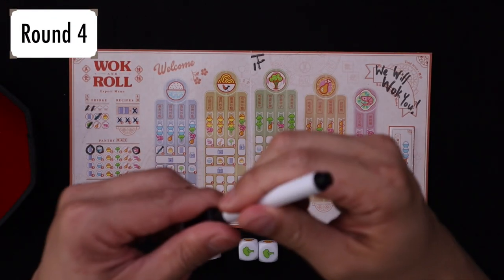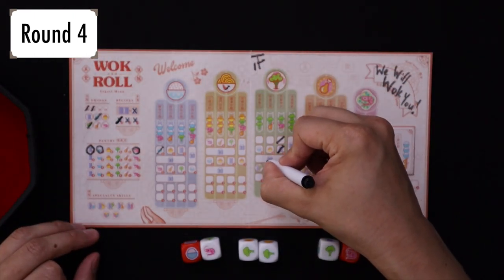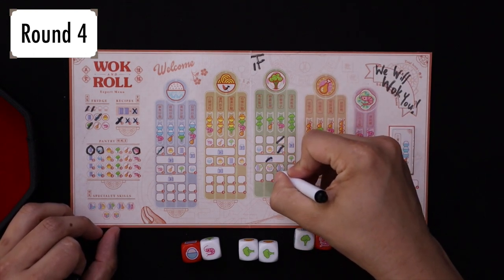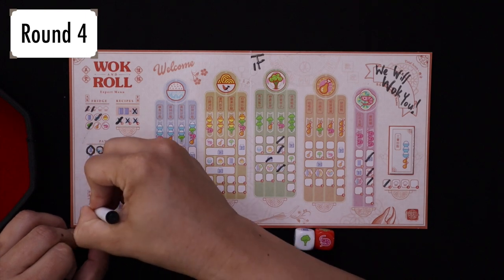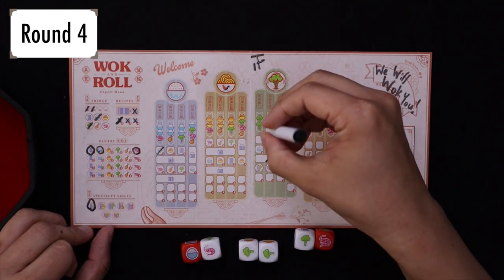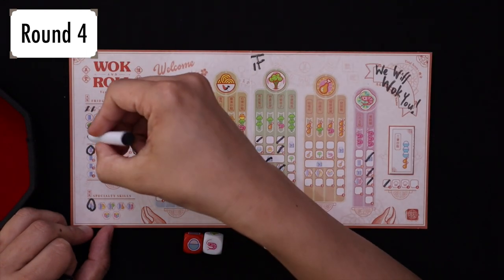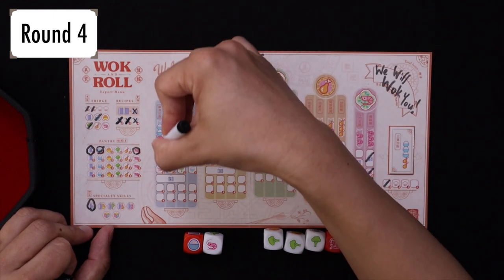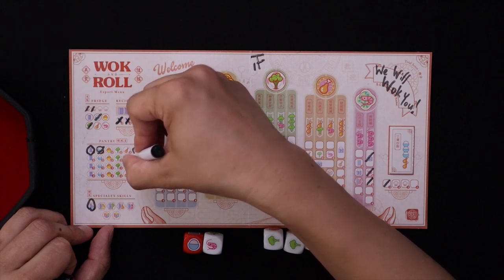Oh, look at that! I'm gonna go ahead and lose two points here by knocking out this, but that makes me unlock this. I have shrimp and broccoli — shrimp and broccoli — that goes here. Now all my books can be rice. I have double broccoli. I have shrimp, rice, and rice, but it's locked. We're gonna lose even more points. Now I have double shrimp.